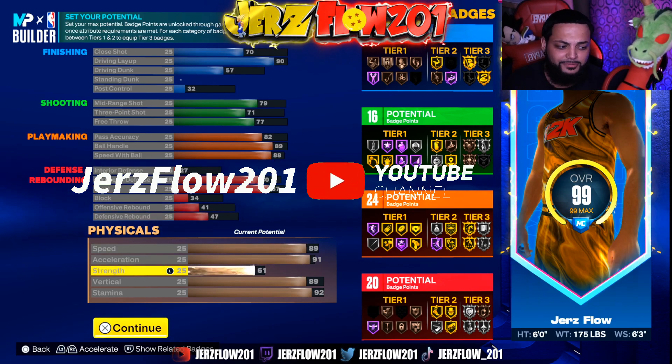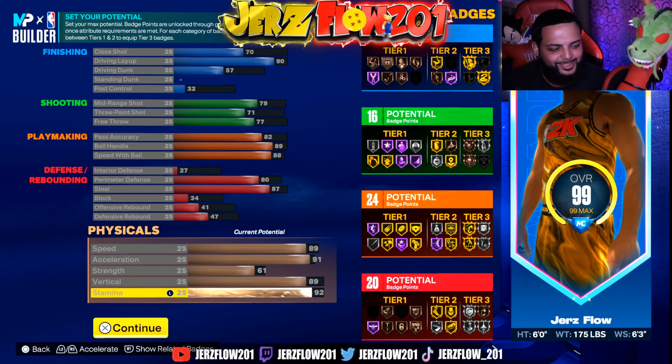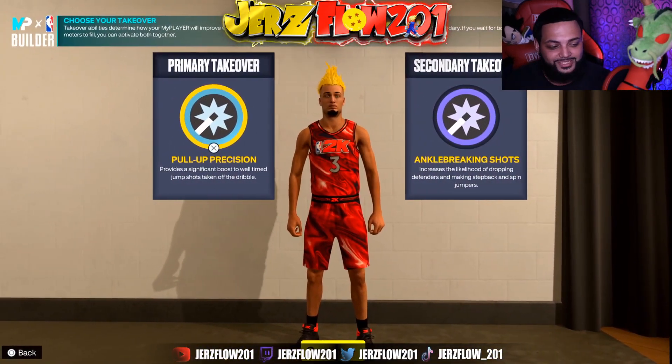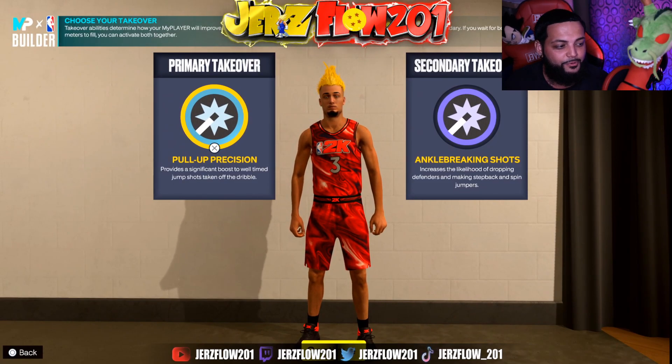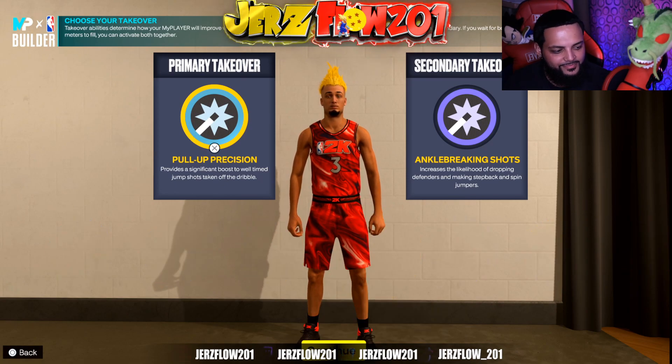Block 34, offensive rebound 41, defensive rebound 47. Speed 89, acceleration 91 — he was quick. Strength 61, vertical 89, stamina 92. Now we got pull up precision and ankle breaking shots — honestly ankle breaking shots should have been first.